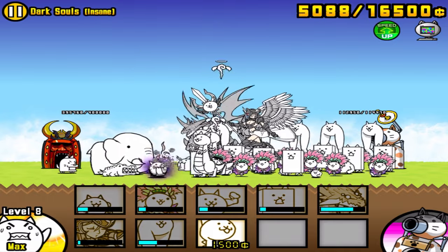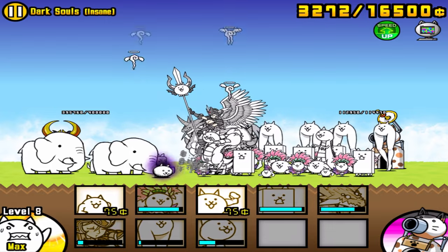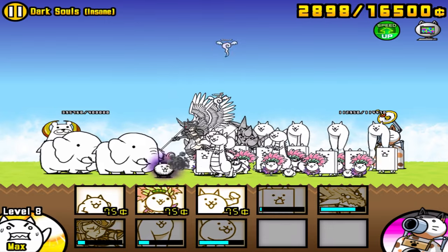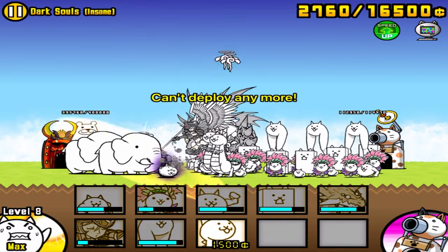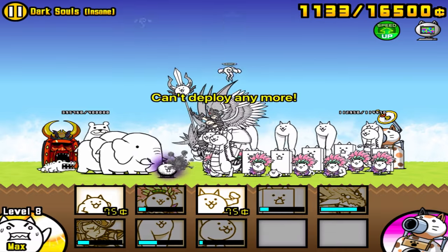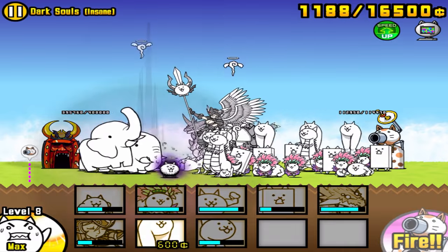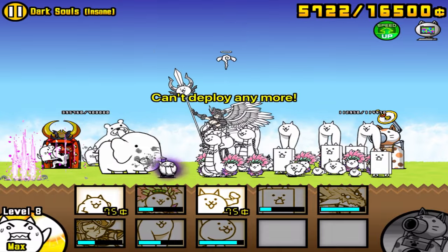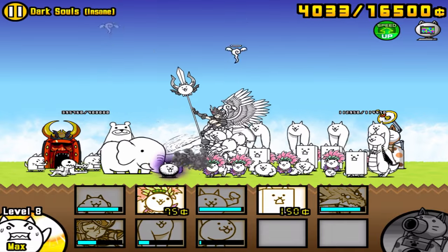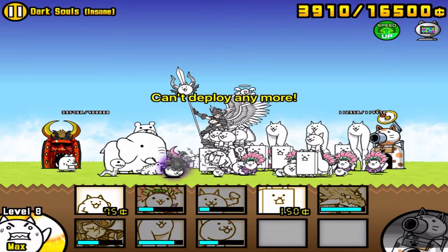As long as you have those three items, make sure to stall in the beginning to get extra money and more Bahamuts, and make sure to turn the computer off and manually deploy once you're running low on money. You should be fine and beat this level easily. And of course, if you have any good gacha units like Paris, Drama, Polevaulter, Seafarer, Pizza, and any good Ubers, this will be even easier. If you have any questions or struggles with this level, please leave it in the comments, and I'll see you in the next video.